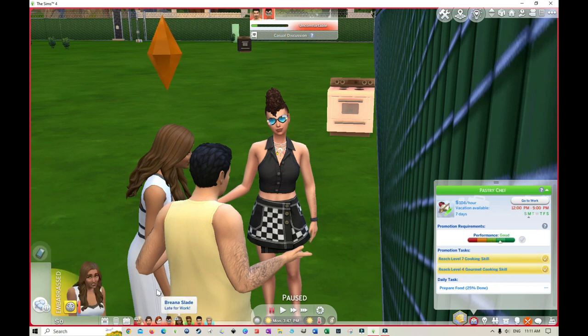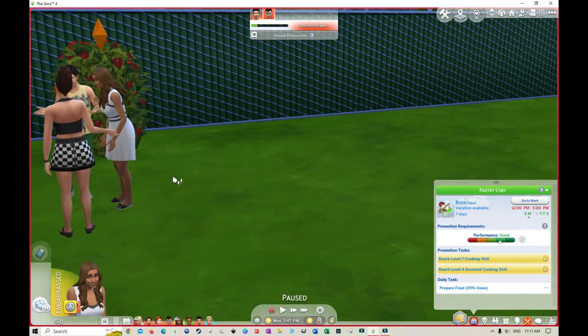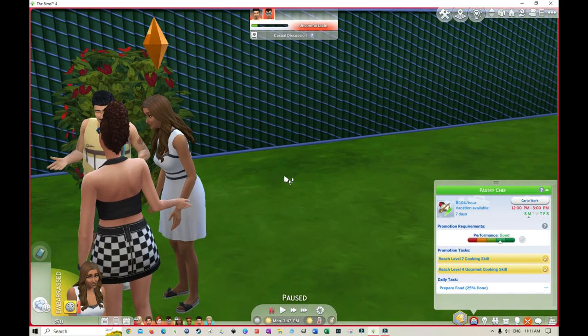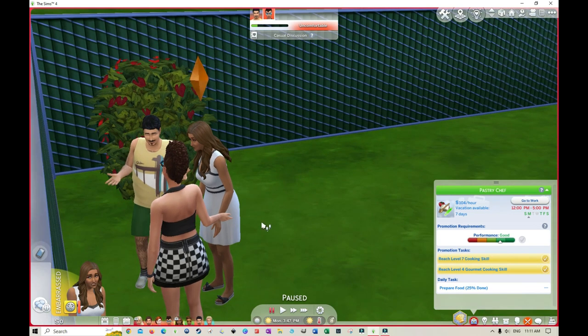Then we have Brianna Slade. She is our chef — a level seven chef. She can make quite a few things and there's less chance of things going wrong when she cooks. We're going to have her be the main chef for the little town here.